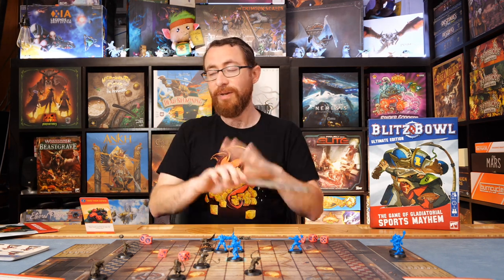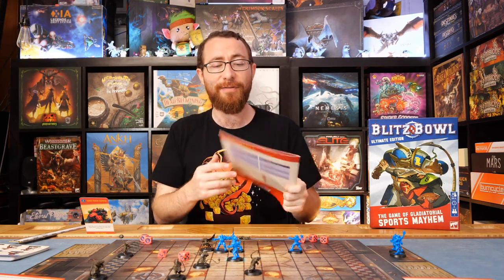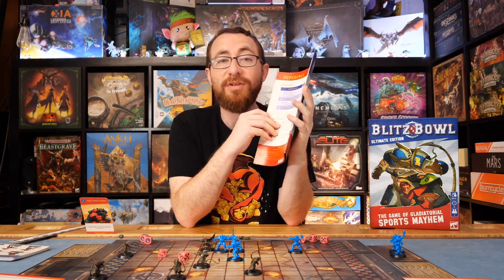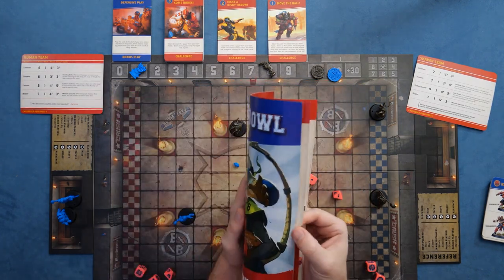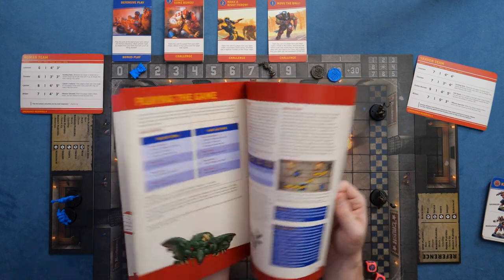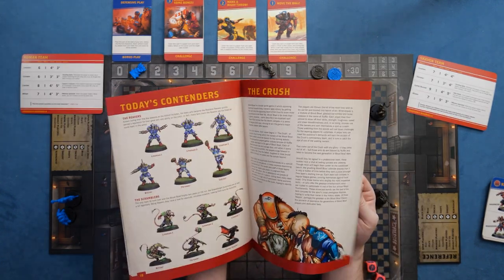Let's dive into the review, starting with ease of play. The rulebook for Blitzball is very easy to dive into. I find these Games Workshop rulebooks are often very brief in a way that makes the game easy to go through, but can sometimes leave you wanting a bit more clarity. They also have a set of tutorial drill cards you can go through, giving you good ways to understand the game's concepts past just reading the rules. The rules are about three pages — or six if you count spreads — plus advanced rules and team info.